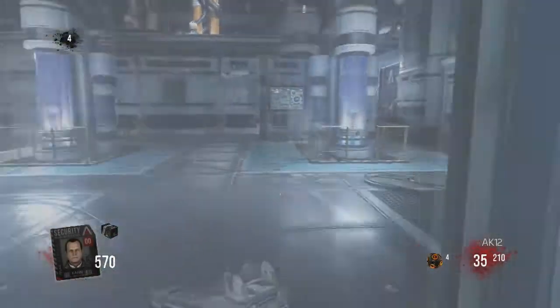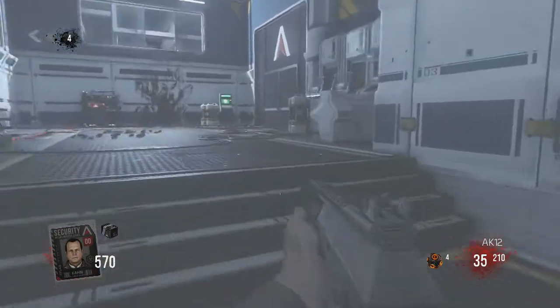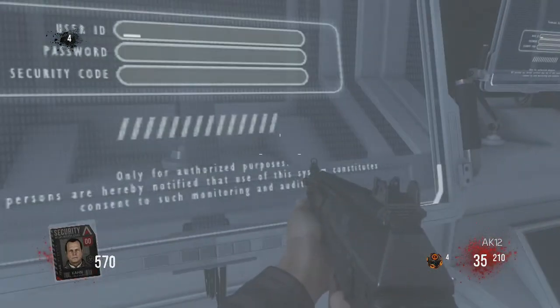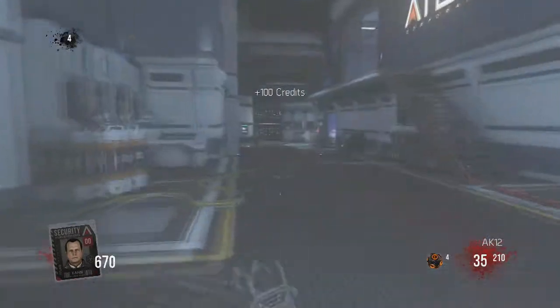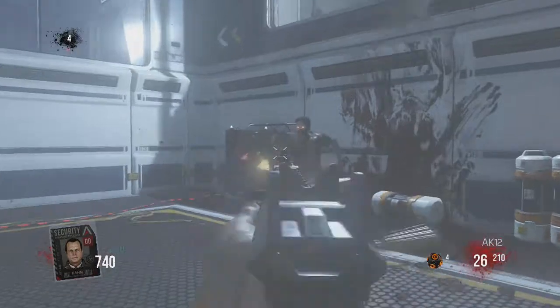Once you get your black device, you want to go into this area — I believe it's called the morgue. You want to go to this machine, and it should place the black box on the ground there. Your character will have a dialogue once you click the machine again.